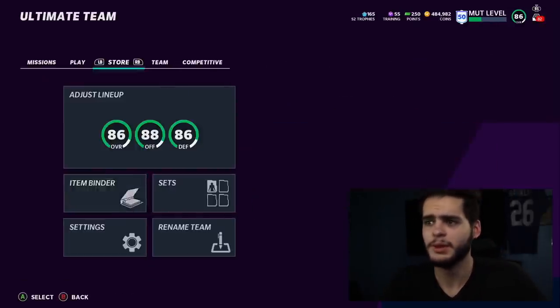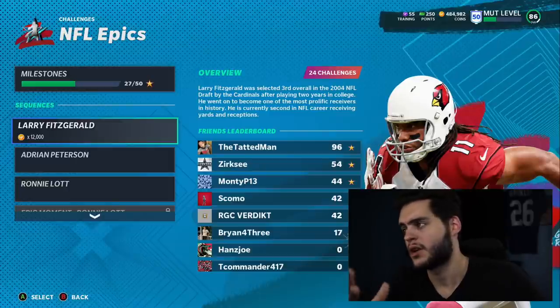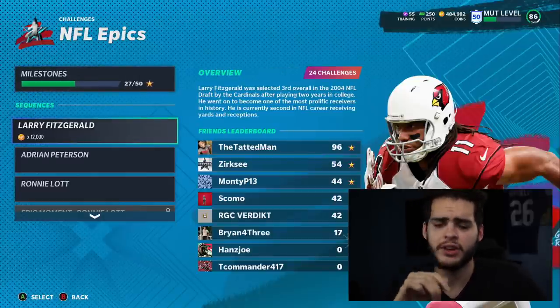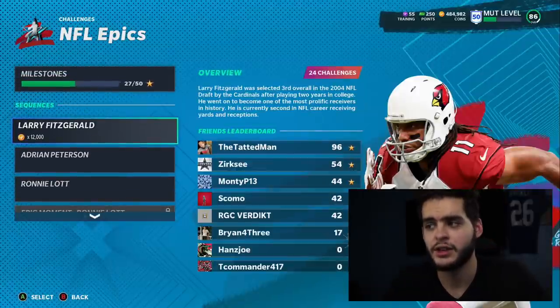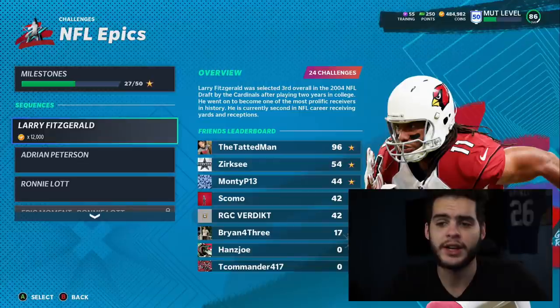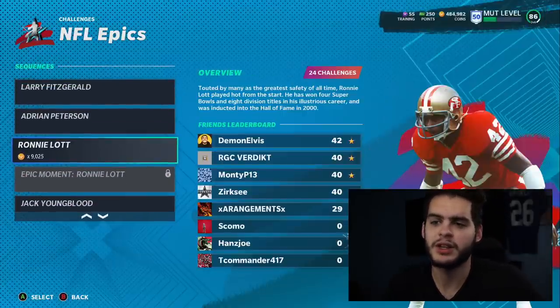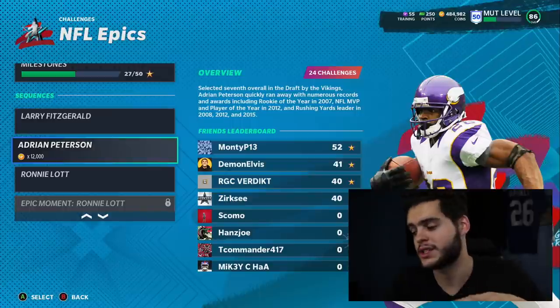There are a few ways to go about this. Starting off, come over to the NFL Epics solos — I never played them because I spent money and didn't need those players. But for this set they're extremely worthwhile. If you play these solos you get a free 85 Larry Fitzgerald, a free 85 Adrian Peterson, a free 85 Ronnie Lott, and a free 85 Jack Youngblood. You can toss those guys into the set — they're all 85 overalls for free, so you can keep one like Ronnie Lott and put the other three into the set, giving you a free 87 to 88 player.